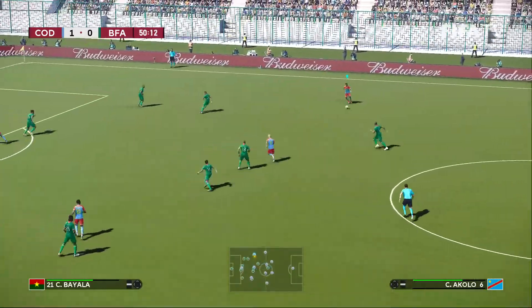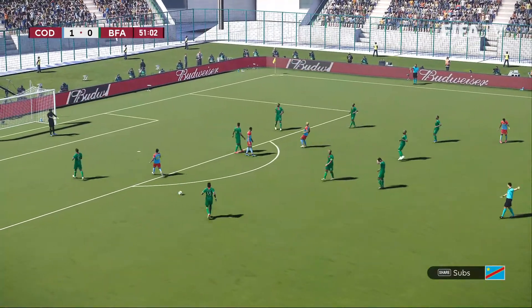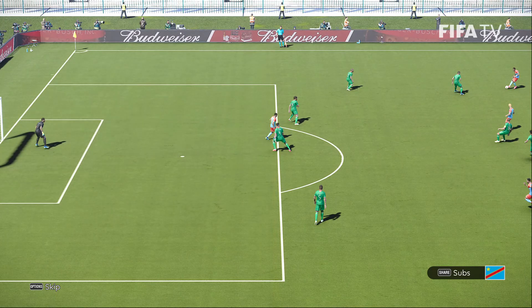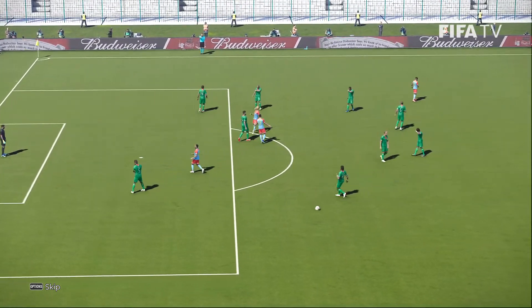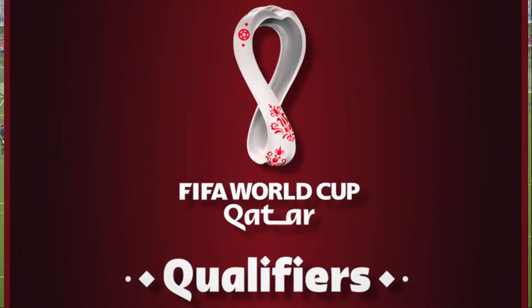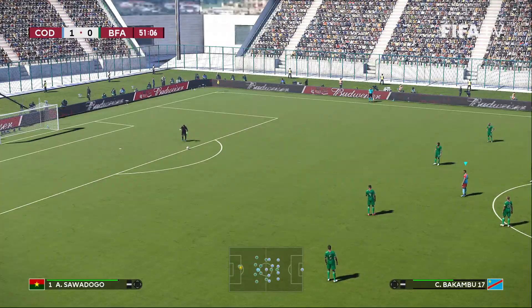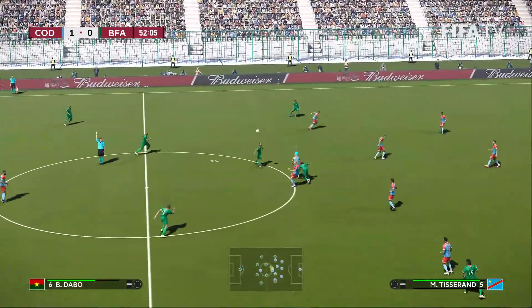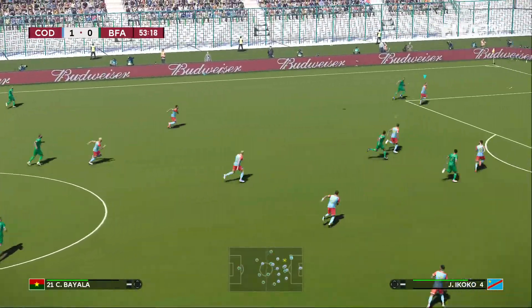Do Congo make any adjustments to try to sway the possession, or are they okay with where they're at? We shall see. Offsides early there from Bakambu. Mpoku there. Tissaran gets to that one. Kept on the Congolese side.